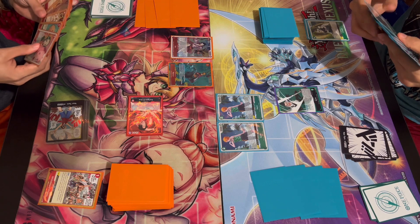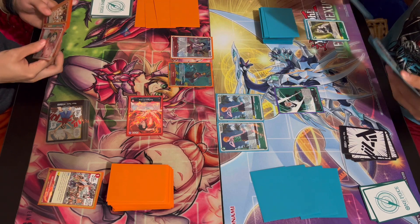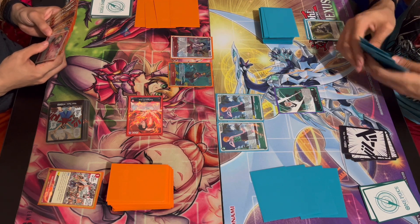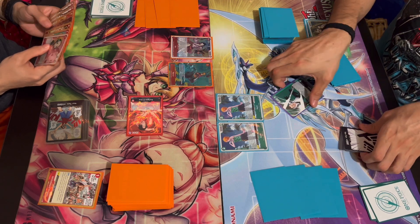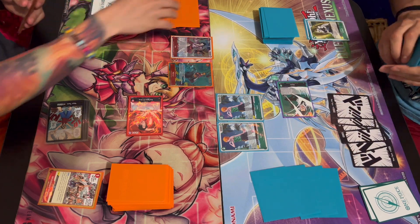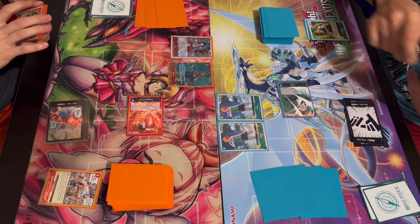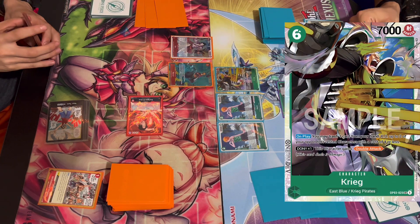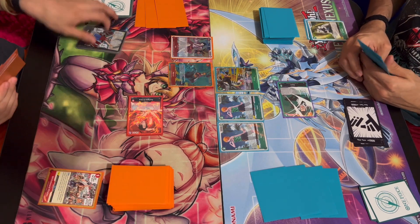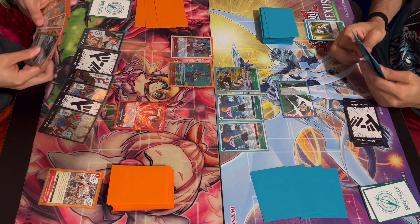Draw. It's too long. I'm going to have Captain Kuro attack your leader. And I'll rest six to play Krieg. Can't see nothing because nobody's resting. And I end my turn. And I just drew the card I needed — it gets KO'd 100% of the time.